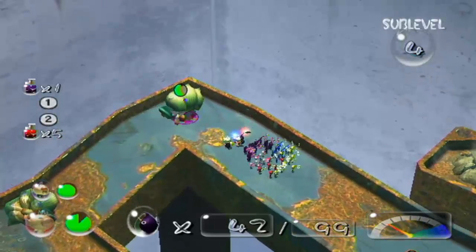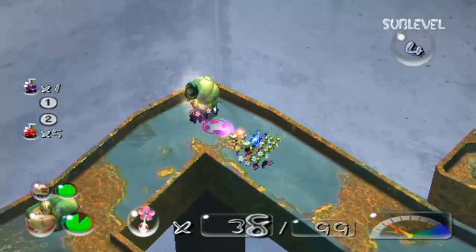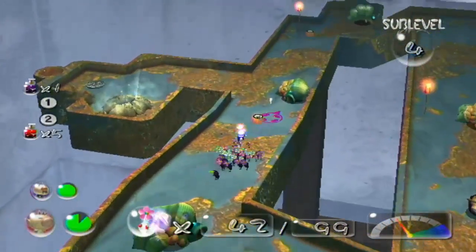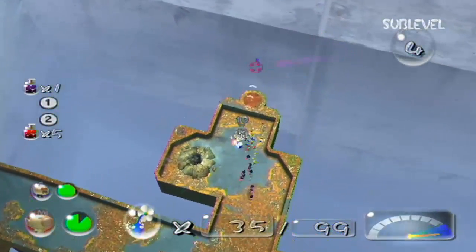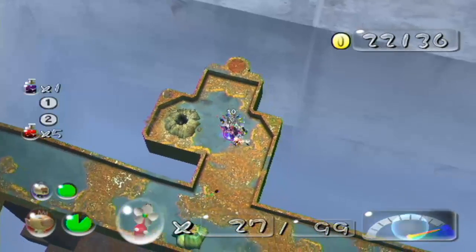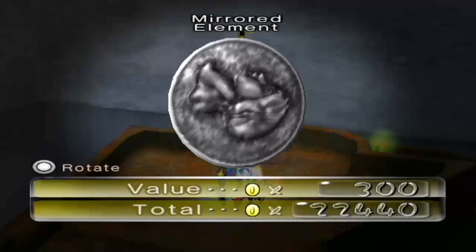You especially want to be careful when the Cannon Beetle is about to push Pikmin in front of it. Since the treasure spawned next to the next level, I think I can safely ignore everything else over here — just take care of the Anodi Beetles in the way and the Cannon Beetles I didn't defeat. Just bring the treasure back and make sure nothing drops from the ceiling. The Mirrored Element.